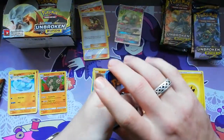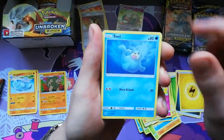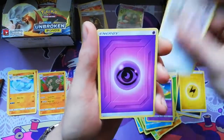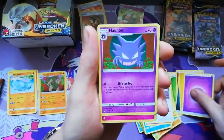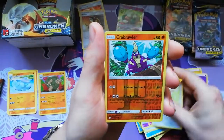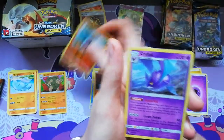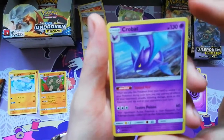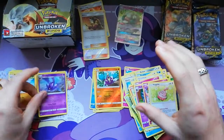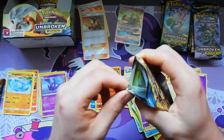Pack 4-2: we have a Clefairy, Seal, Gligar, Strivius, Glamyow, Psychic Energy, Haunted, Clefa, Happiny — lots of basic Pokémon in here. And a Necrobat holo. Very awesome, very good. I cannot remember if this is playable — Grobat is a pretty good Pokémon.